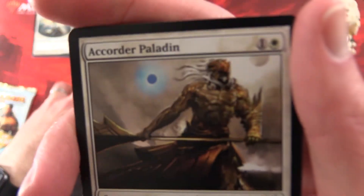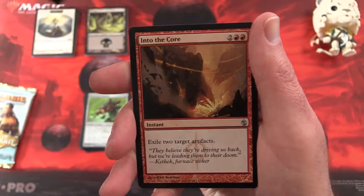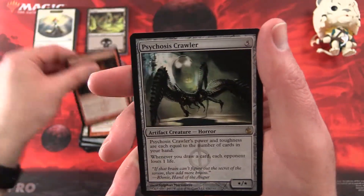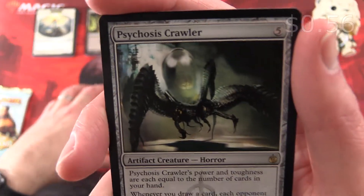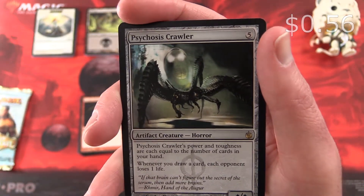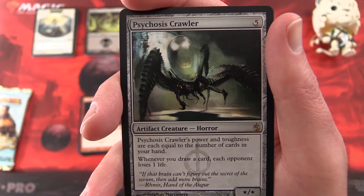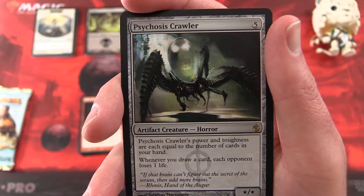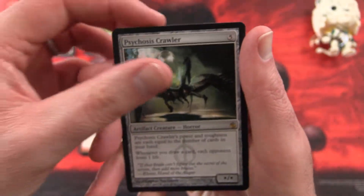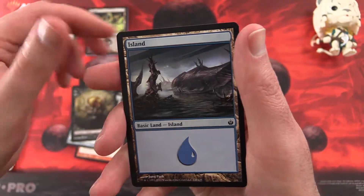And for the Uncommons, we have a Corder Paladin, Into the Core, and Metallic Mastery. And Psychosis Crawler is the rare. This is a star/star for five mana — Artifact Creature Horror. Its power and toughness are each equal to the number of cards in your hand, and whenever you draw a card, each opponent loses one life. Good deal. And a Germ Token and an Island.